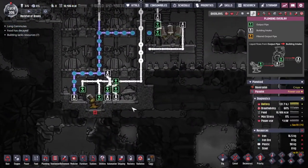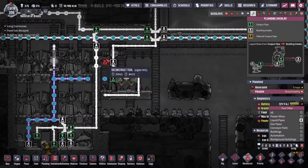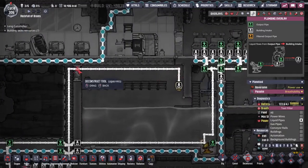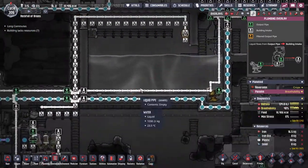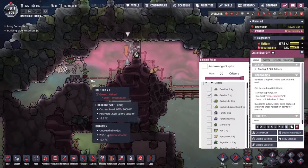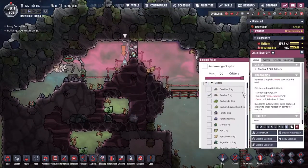Maybe we'll just drop all the water on the floor and get rid of it. Let's get rid of all this — it's time, it's no longer needed. Also slowly decommissioning this water tank. We've got the critter drop-off set up — I've asked for drekos to be dropped here; now all we need to do is actually set it up so the drekos do get dropped here.